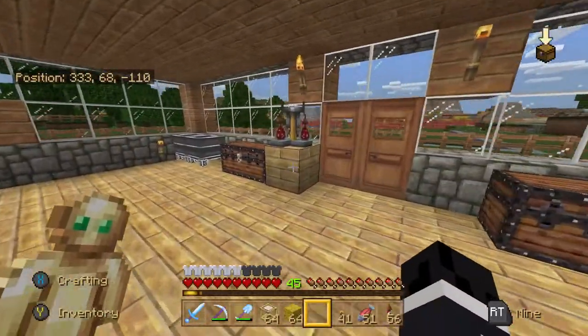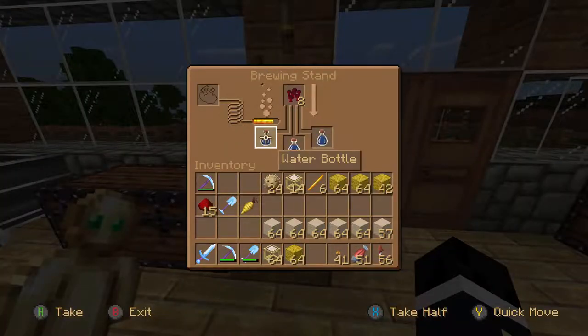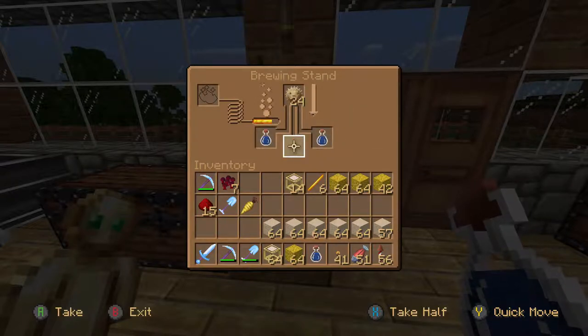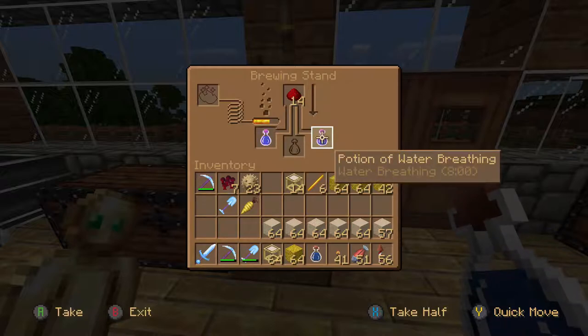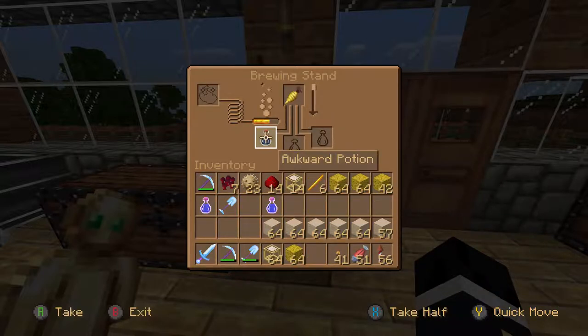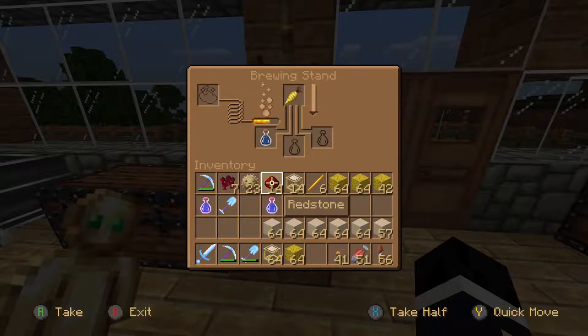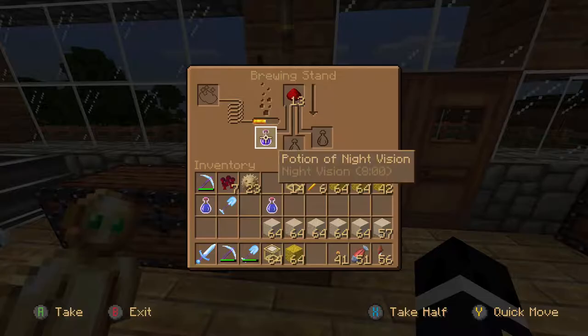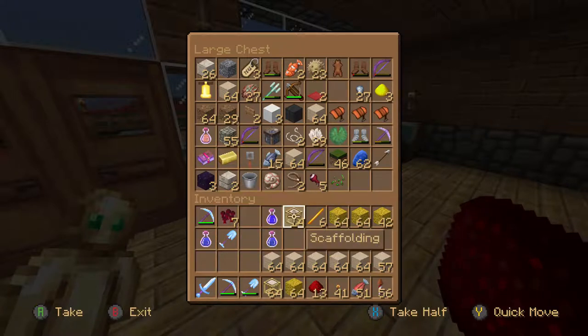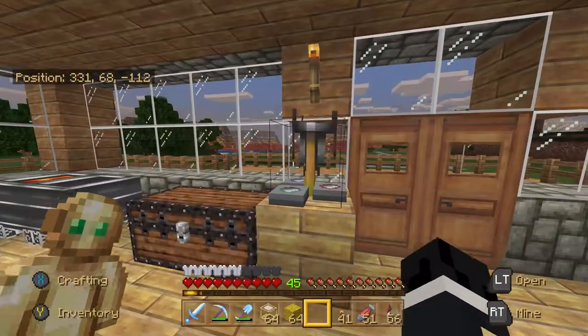The first potion is a guaranteed must — it is the water breathing potion, which you can create by using pufferfish and awkward potions. Combine those together to make a water breathing potion, and use redstone to increase the length of the potion to eight minutes. The other potion — it's arguable if you need it or not, but I'd say you should definitely consider bringing one — that would be the night vision potion. It's created from golden carrots and awkward potions, and it allows you to see underwater clearly in any dark area. I would definitely recommend bringing one, but you do need the water breathing potion, so definitely make that.